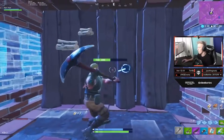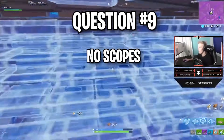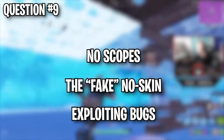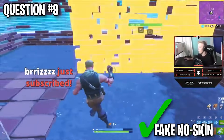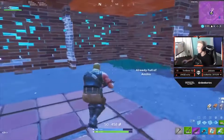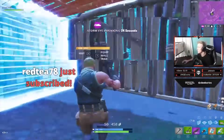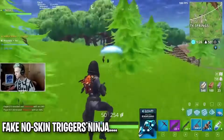For question number nine, I'm going to throw you guys a curveball — this is a question more about Tfue. What's Tfue most known for? His no-scopes, his fake no-skin, or his exploits? We have two answers for this one. The first is that Tfue is known for being a fake no-skin — wearing default skins to appear like a free-to-play noob, then turning out to be really good, tricking enemies into underestimating him. Tfue started this trend and others followed because it's a fun troll.